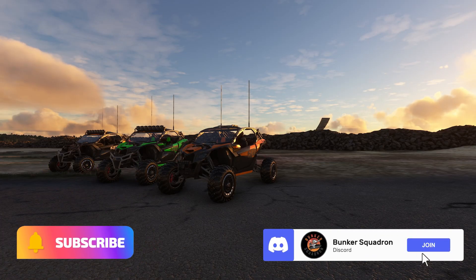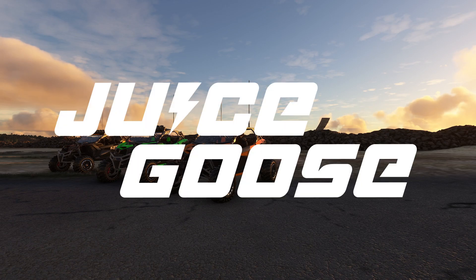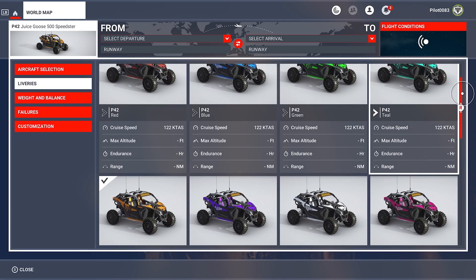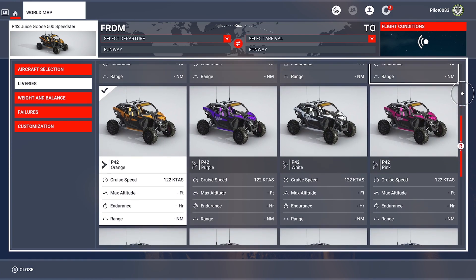What's up everybody, it is Pilot 83 here. Tonight we finally got the Juice Goose on console for $14.99. Y'all know how excited I've been about getting this — I have so many video ideas I've been waiting to do. You get three variants: the crawler, the touring, and the speedster. It says it has Forza Horizon style drive control mapping plus a lot of other cool things. There are 13 liveries — this thing is just loaded. Parallel 42 always knocks it out of the park.